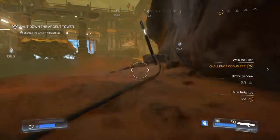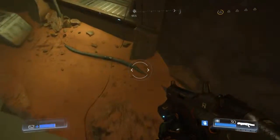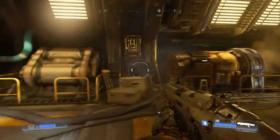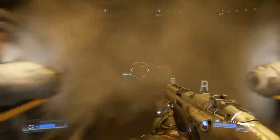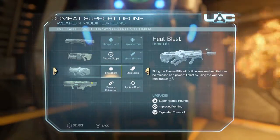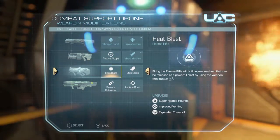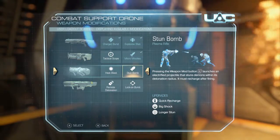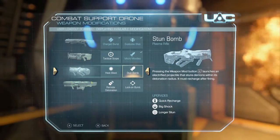Am I going the right way? That's not the right way — I almost fell to gravity again. Where did this little guy go? There he is! Heat blast: firing the plasma rifle will build up excess heat that can be released as a powerful blast using the weapon mod button. Stun bomb: launches an electrified projectile that stuns demons. Both of those are actually pretty good.